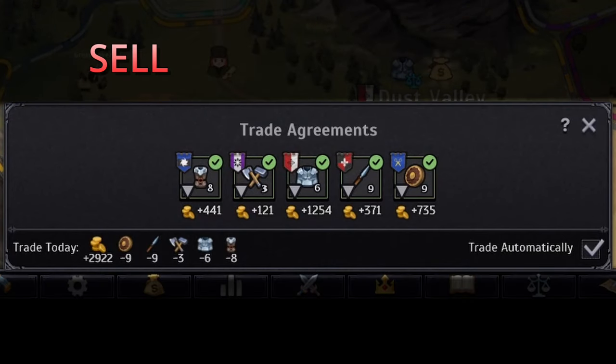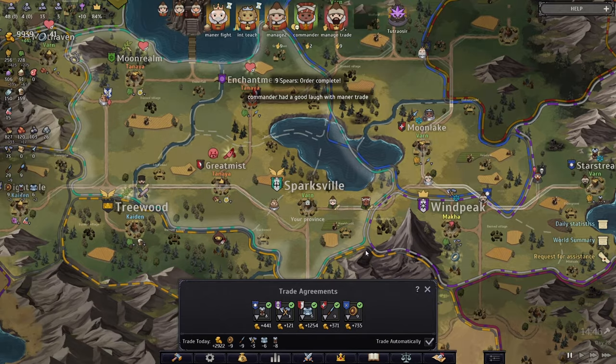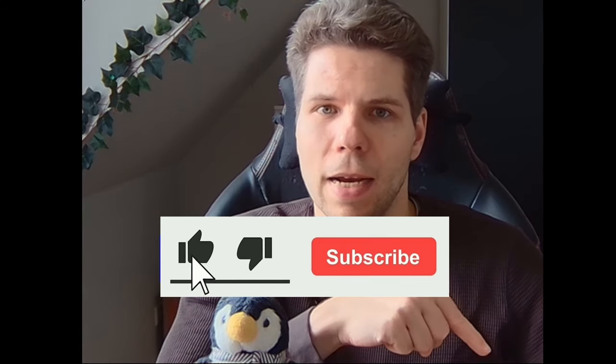What you can easily see here is that you don't need to sell a lot of goods to make a lot of money — you just need to sell the right things. This puts us at a total daily trading income of nearly 3000 gold. If you liked the video, subscribe and like. Thanks!